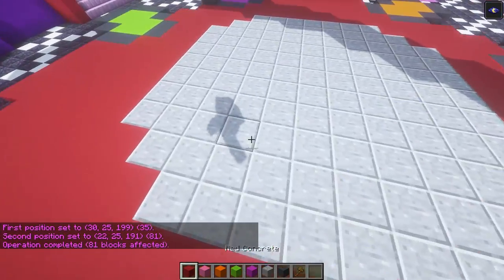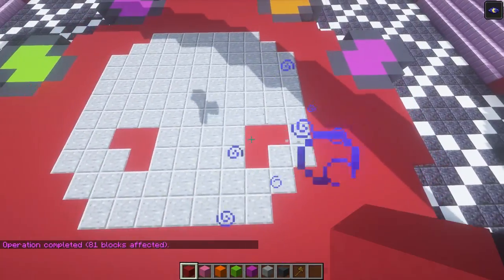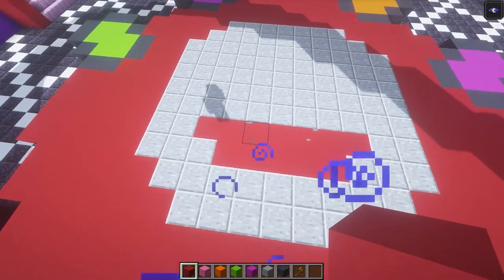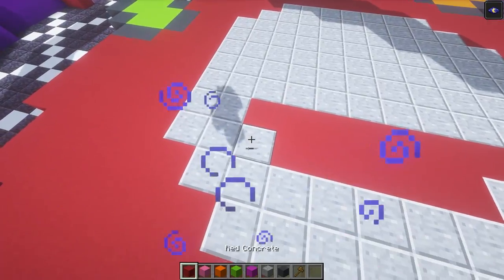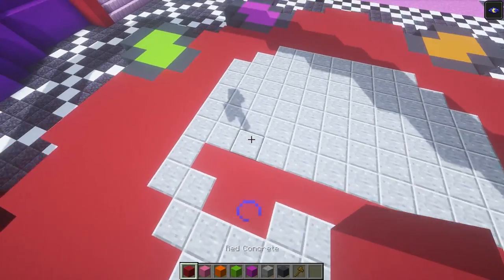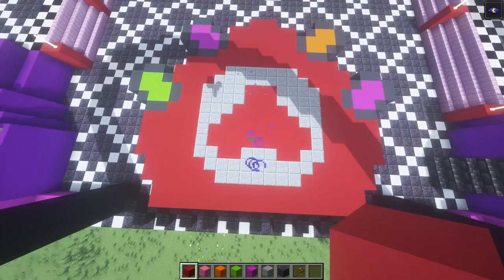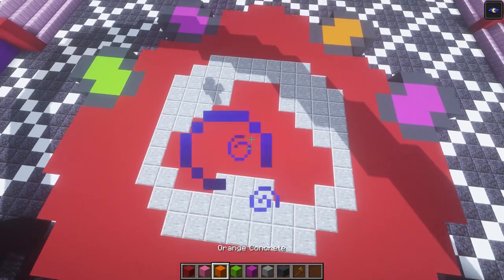Once we have this whole area filled in with our red concrete, we're gonna come down to this corner and place three blocks just like that. It is going to end up looking similar to that — this will connect so it's gonna kind of look like this. If we bring this out one more and get rid of the three in the middle, it should end up looking like this. Then we're gonna place one extra layer on top, then one, two, and three, and then one extra one on top. So you should have this kind of triangle sort of shape.